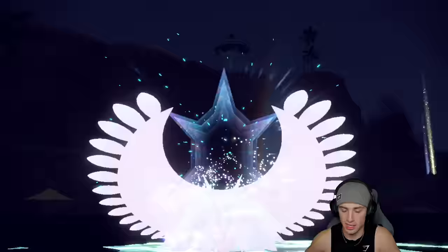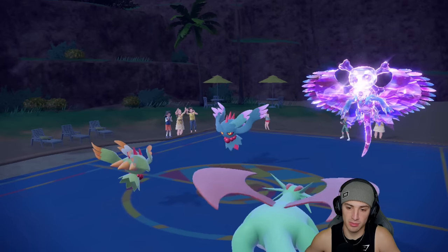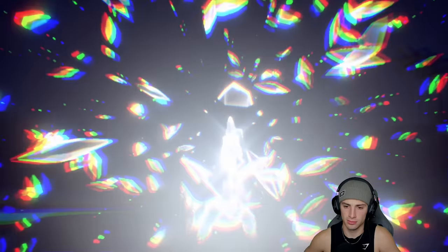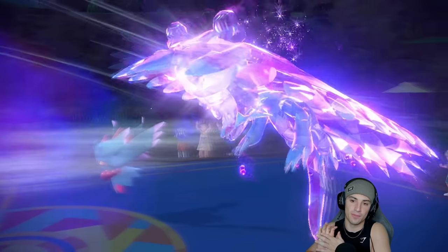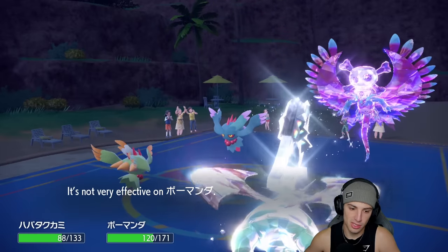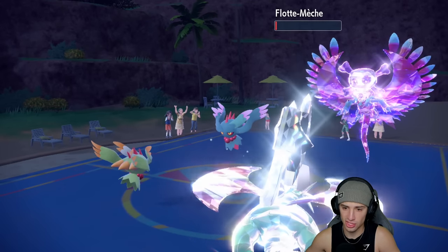We got the Steel Tera coming out, we're going to Terastallize early, and we have a nice Intimidate on that Roaring Moon - pretty big for us. He's got a Poison Tera type popping on Roaring Moon. That's fine - we got the Steel Tera type going. We Intimidated turn one so I don't think it's going to one-shot us. The Moonblast flies through for nine damage, and Tailwind sets up from his Roaring Moon.